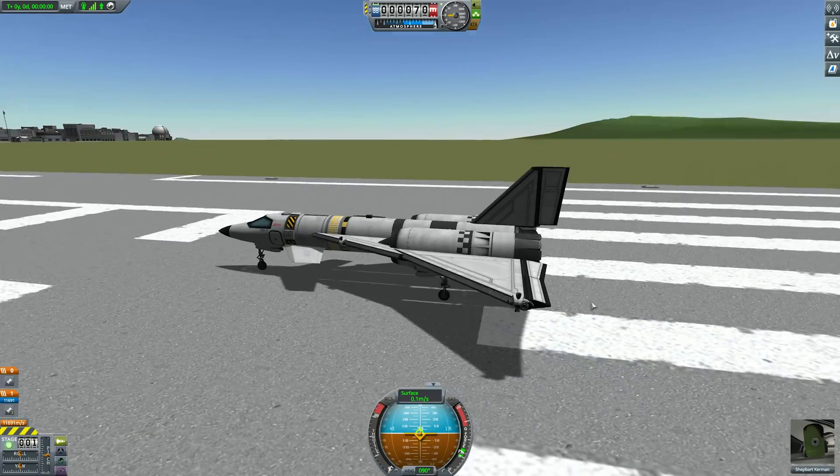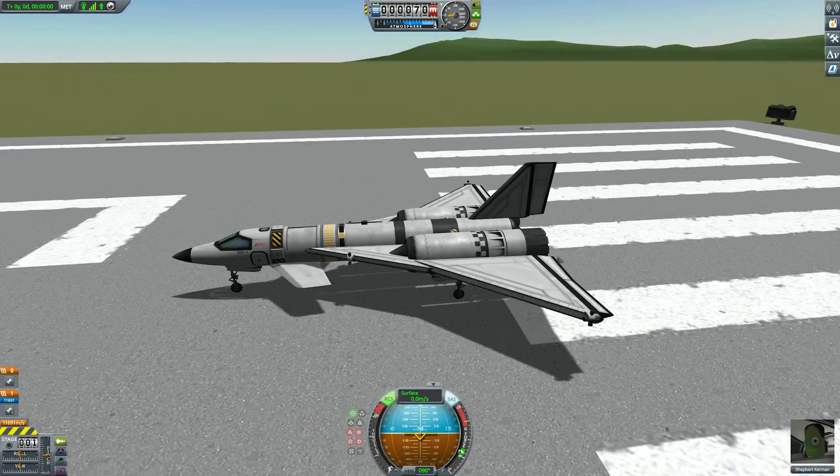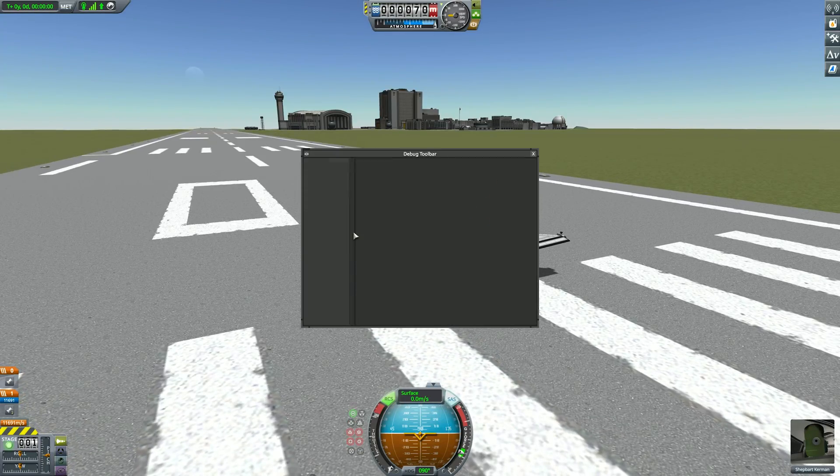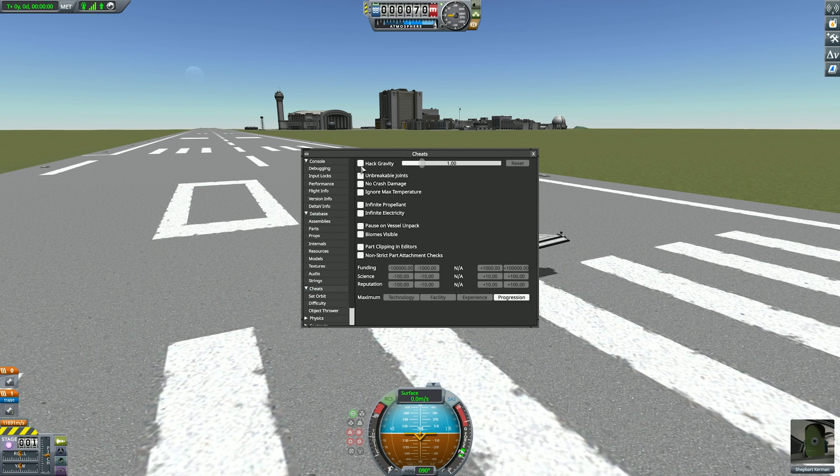So, after doing that, here I am in the stock game. Unfortunately for me — unfortunately for you — you have to glance at the awful textures that is Kerbin. But for the moment we'll see if that works, so we'll just go to the cheat menu — that's the wrong one, here it is — hack gravity.